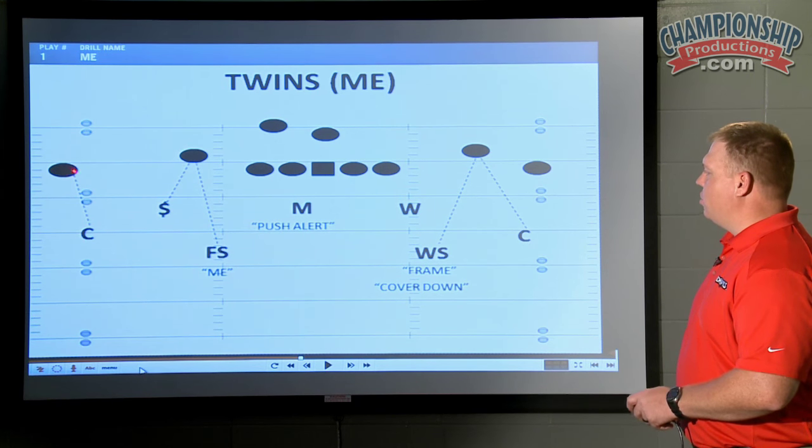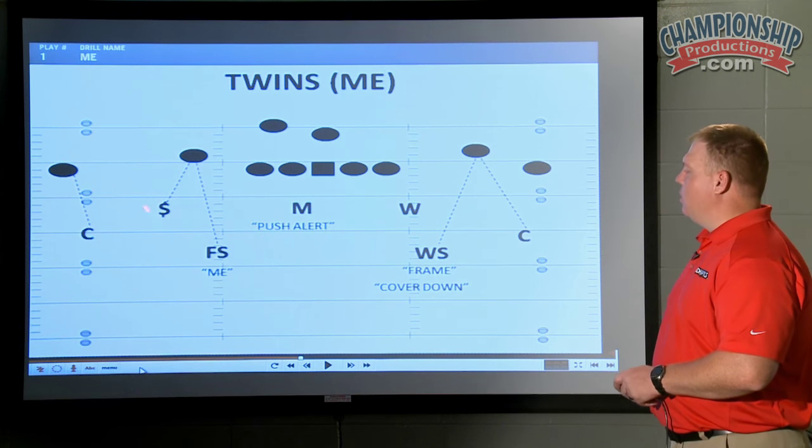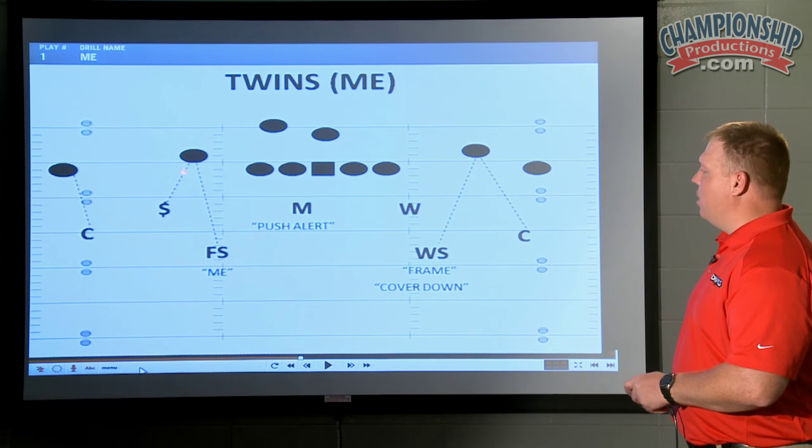Our corners are seven yards deep, one yard inside number one wide receiver. Our strong safety is five yards deep, one yard outside of the number two receiver.